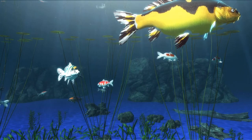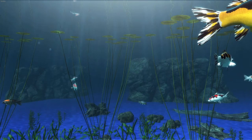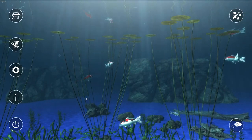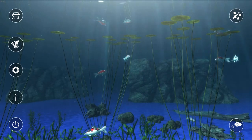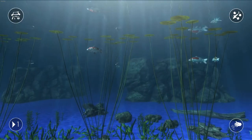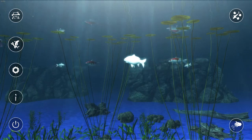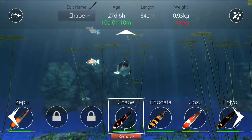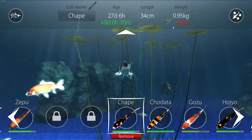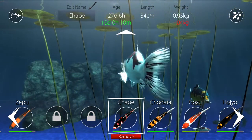It all comes down to genetics, like it does in real life. Some of your koi can stay a little bit small while others will grow into monsters. So basically you control your koi breeding the way you'd like. If you click on the little house up here — the home button — then click the spanner with the fish icon, it will show you the health of your fish.